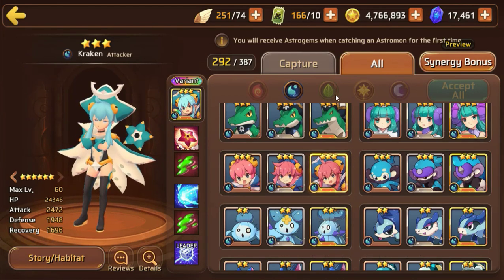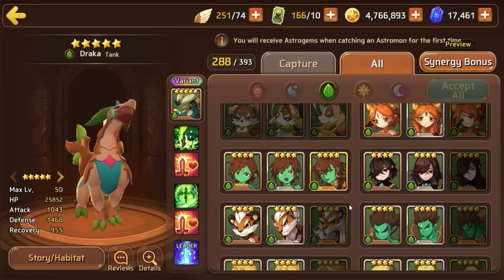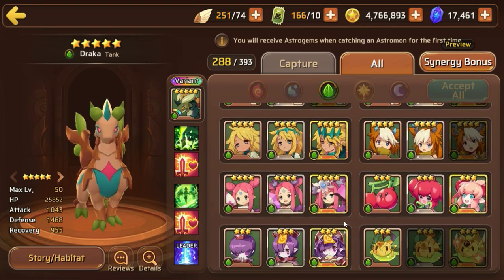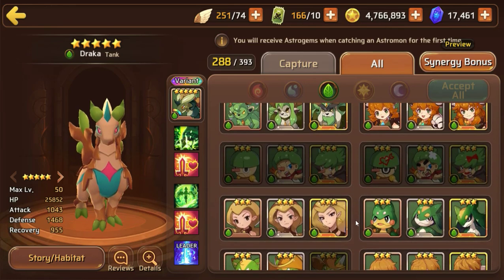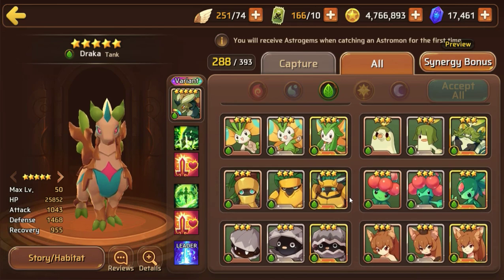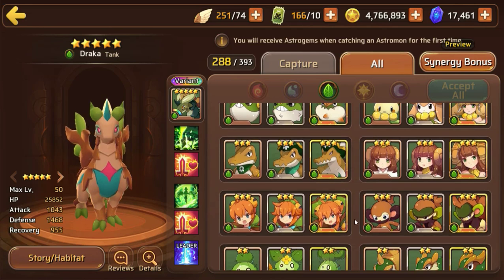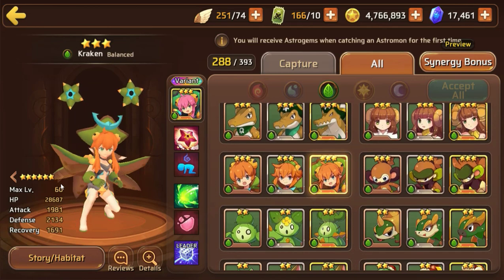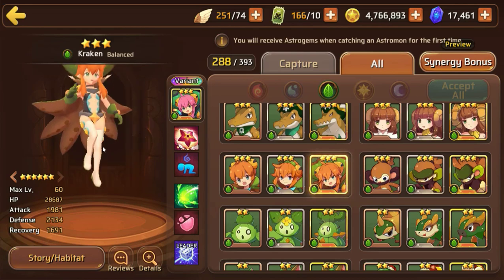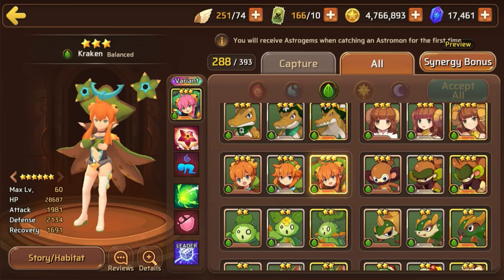Sap is unfortunately kind of just stuck in dungeons for now. It is usable in arenas but not highly effective unless you're pairing her constructively with a stunner or a healer. With the super evo the water type is actually fairly decent — a good mon to build if you can super evolve her.